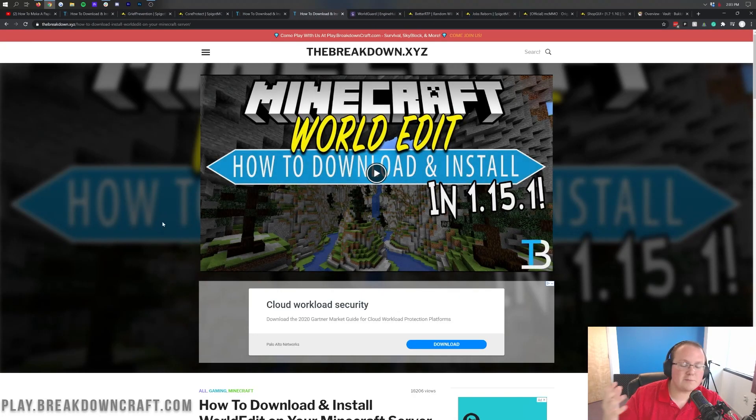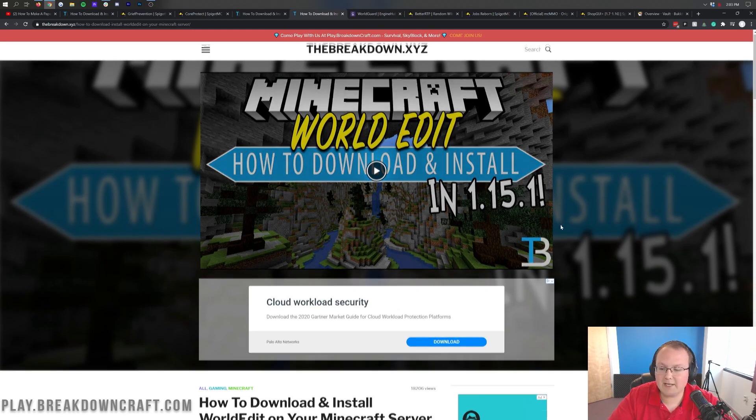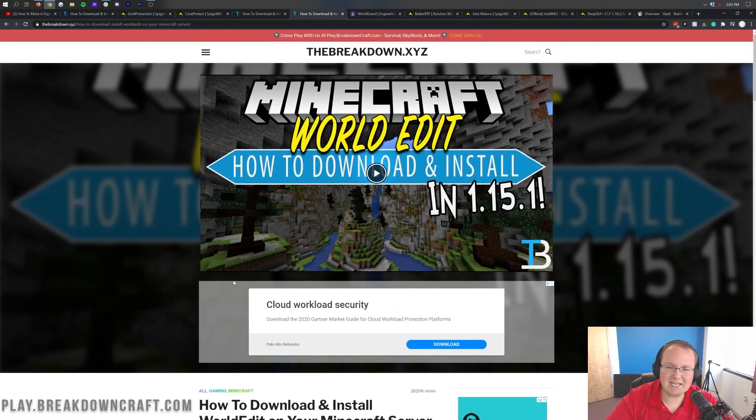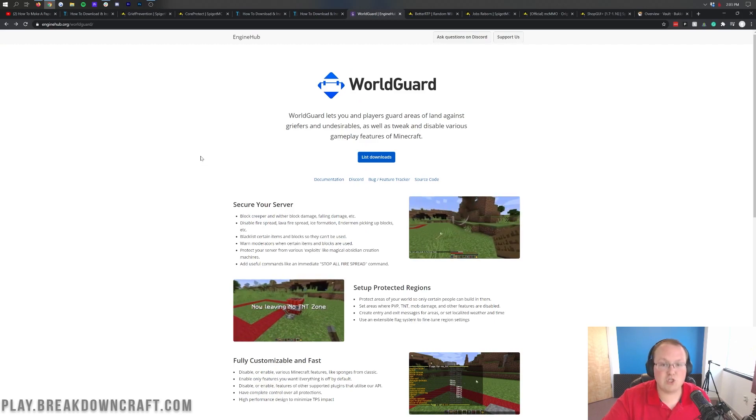Next up we have WorldEdit. This one's pretty simple and probably not going to give players too much, but it can help you on the management side of things. By using WorldEdit you're going to be able to build stuff on your server a lot easier, remove grief a lot easier, and WorldEdit can regenerate a chunk back to its original state just like that with a single command. It's a must-have on most servers and it's a requirement for WorldGuard, which you will need.